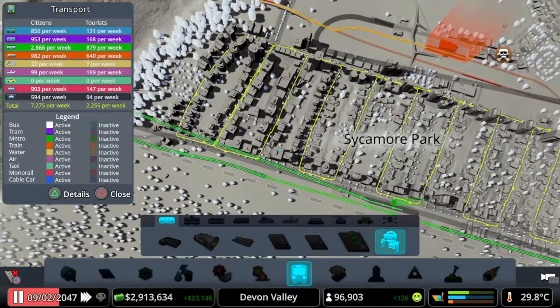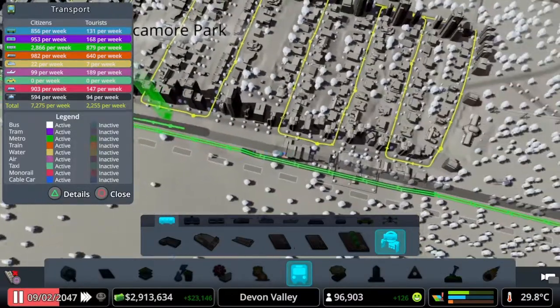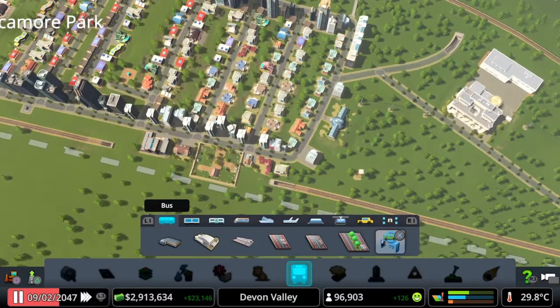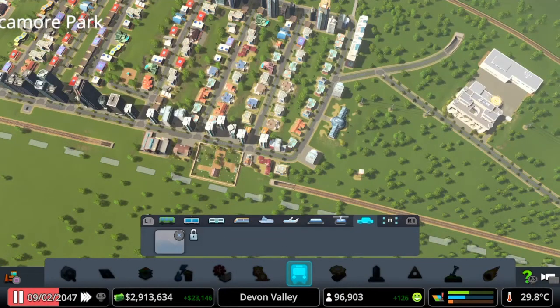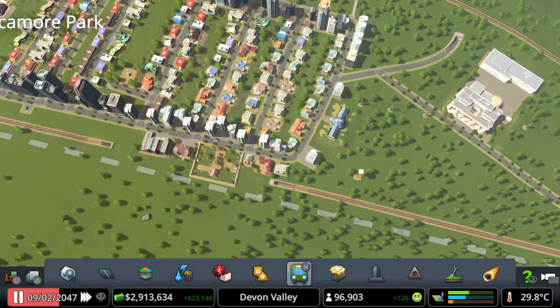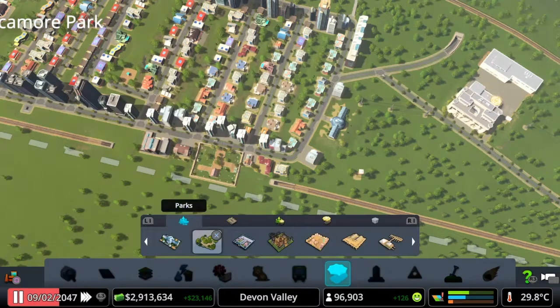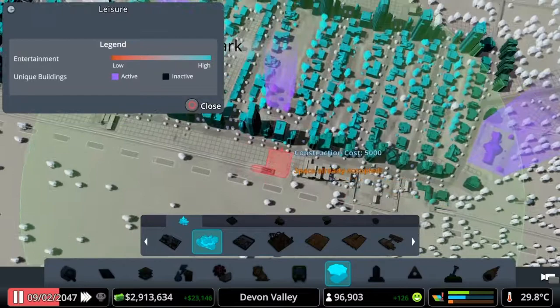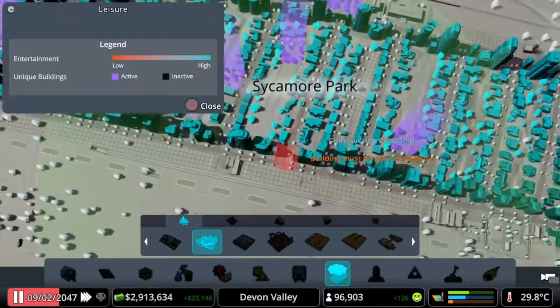There is actually one bus, one metro line, and the train station just opposite. We could add some random stuff to it, or we could add parks. We've got a couple of parks here already but again a few more is definitely not going to hurt.